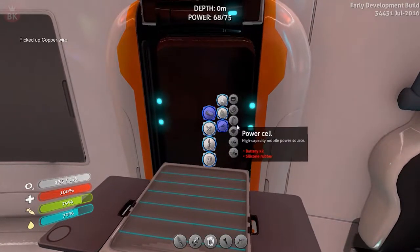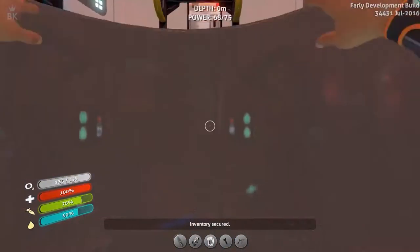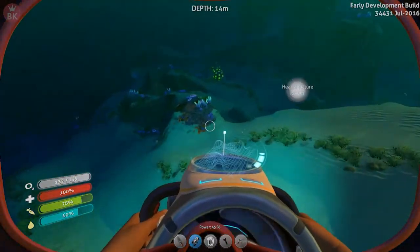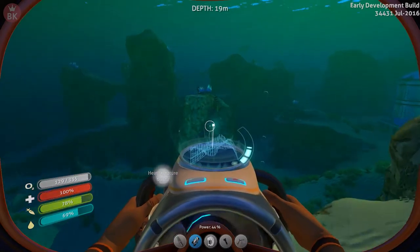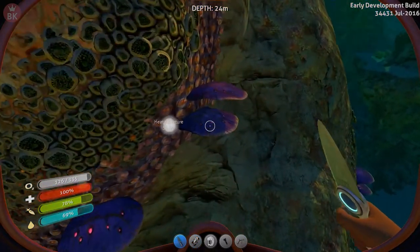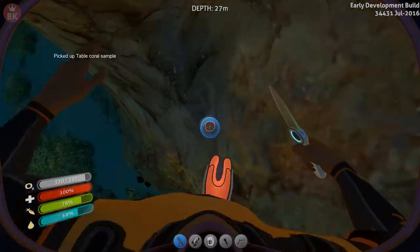Let's put you away. Electronics — copper wire. Computer chip needs silver ore, quartz, and coral samples.